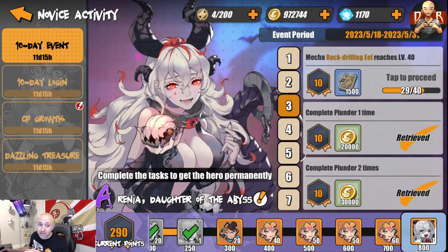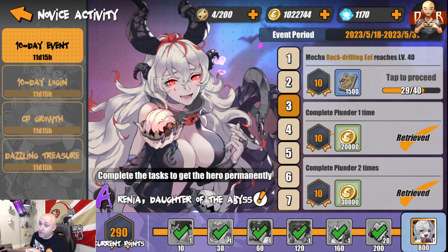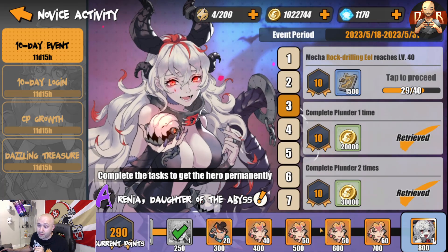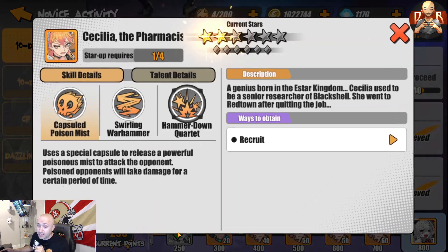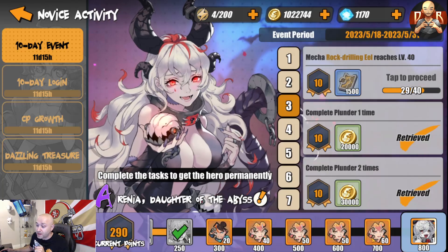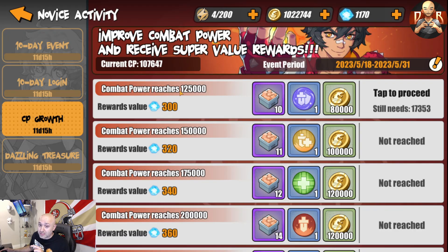There's a 10-day event going on right now — this is absolutely critical for character gain. If you're not doing it, start now. Complete tasks one, two, and three every day to unlock characters. At the end you'll get Ranaya, Daughter of the Abyss. A key milestone along the way is Cecilia the Pharmacist, who is an actual healer, and you'll accumulate a ton of shards for her — she'll be a big-time DPS throughout the game. Ranaya is the main goal, so focus on completing this event daily.